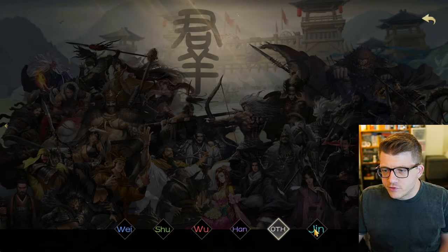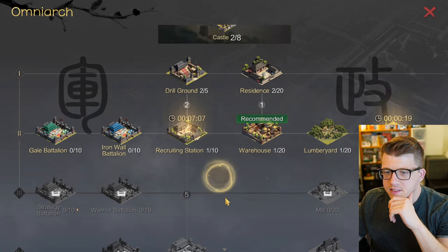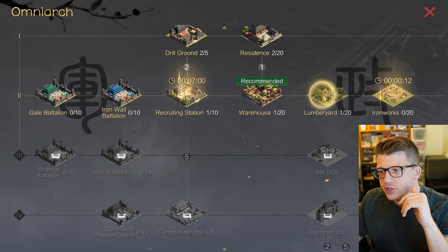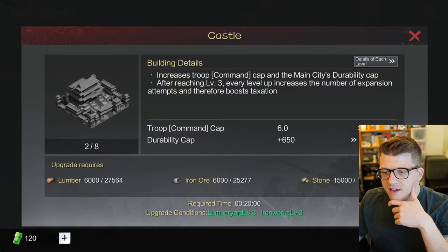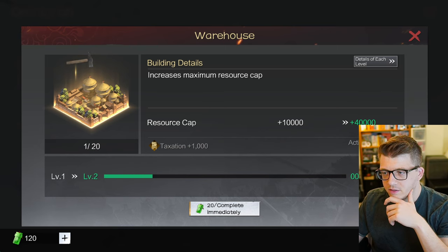There's an insane amount of generals in this game. We've built a warehouse and a lumberyard - let's do the ironworks as well, which will take 20 seconds. We're currently working on the recruiting station too - we can have two buildings going at the same time, and can do a third later once the castle is upgraded to level five. The castle requires lumberyard level three and ironworks level three to upgrade.